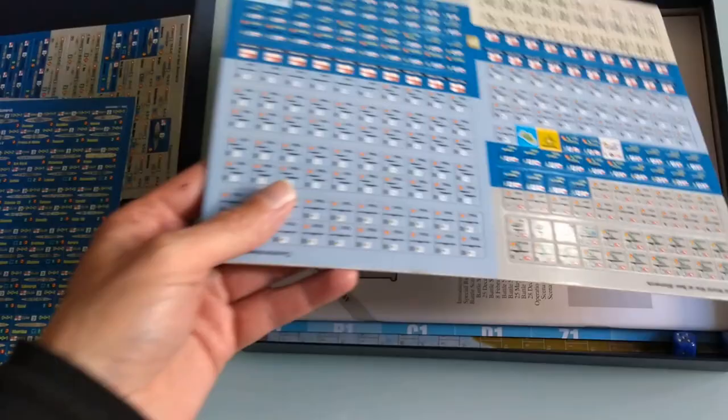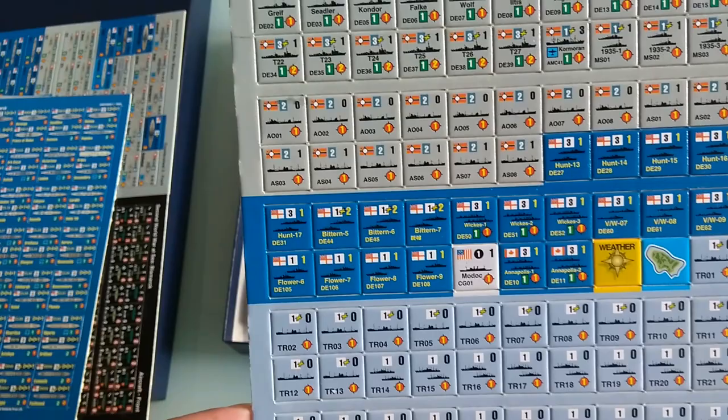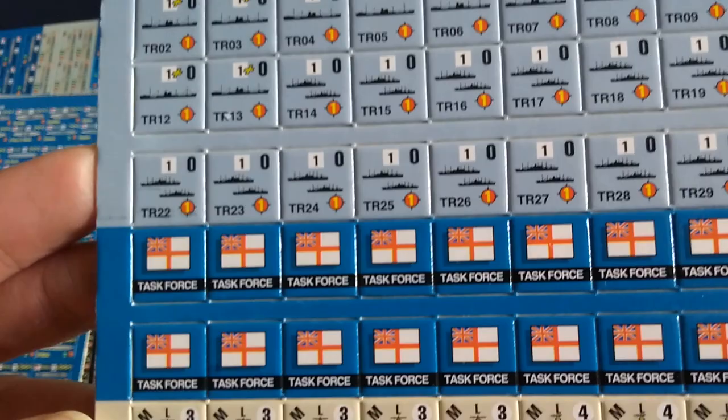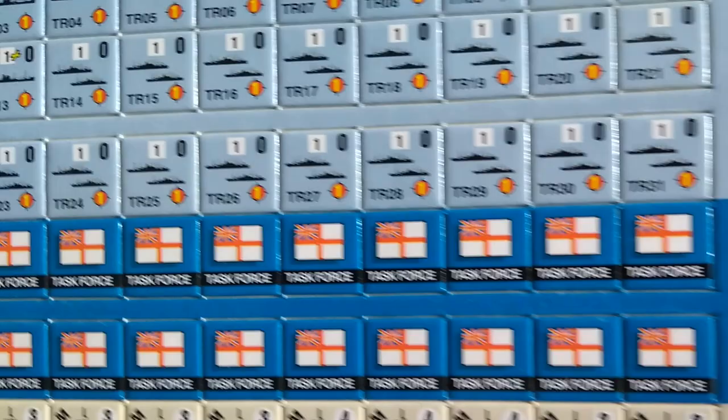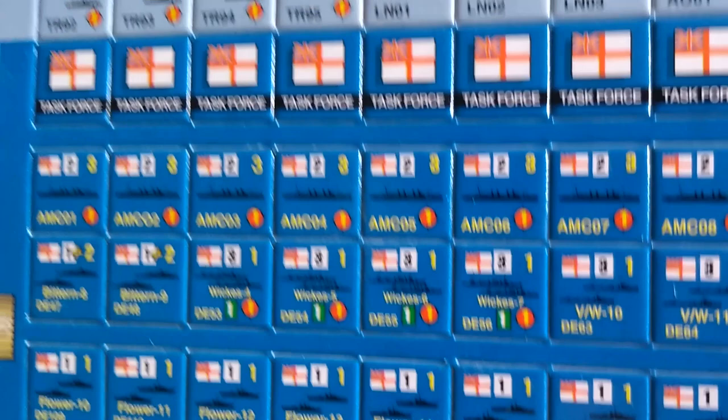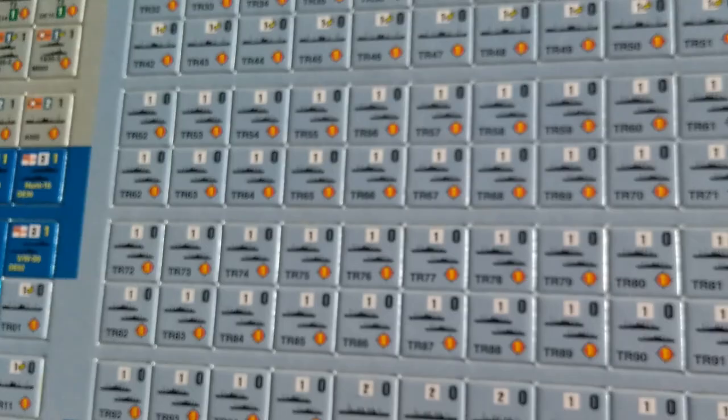These are the half-inch markers. The markers are very nice looking — I really like the way they look. Some more airframes, some more Americans here. And this would be counter sheet number four. So we have two full sheets of counters and two half-sheets of counters.